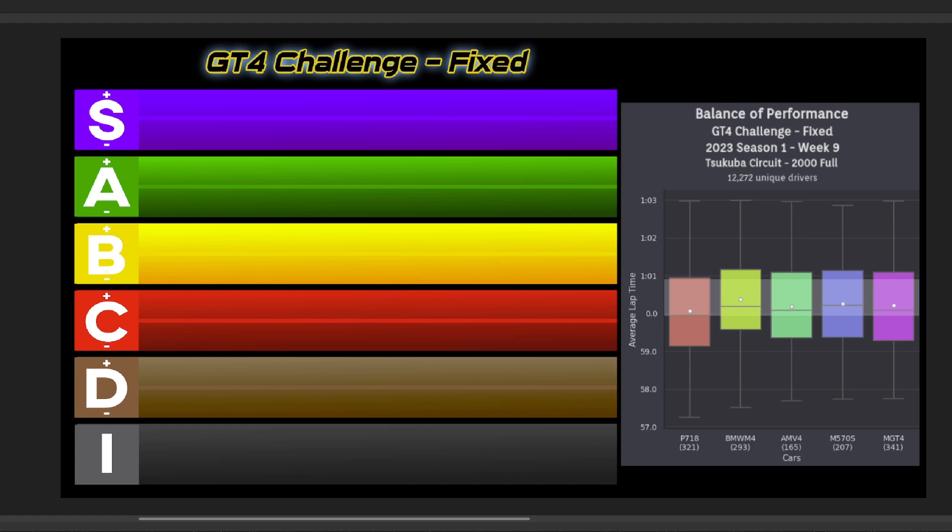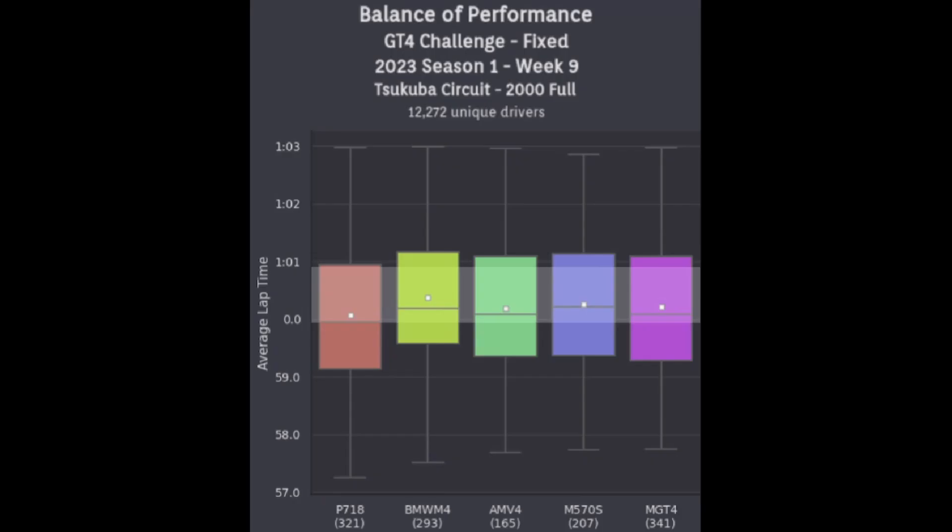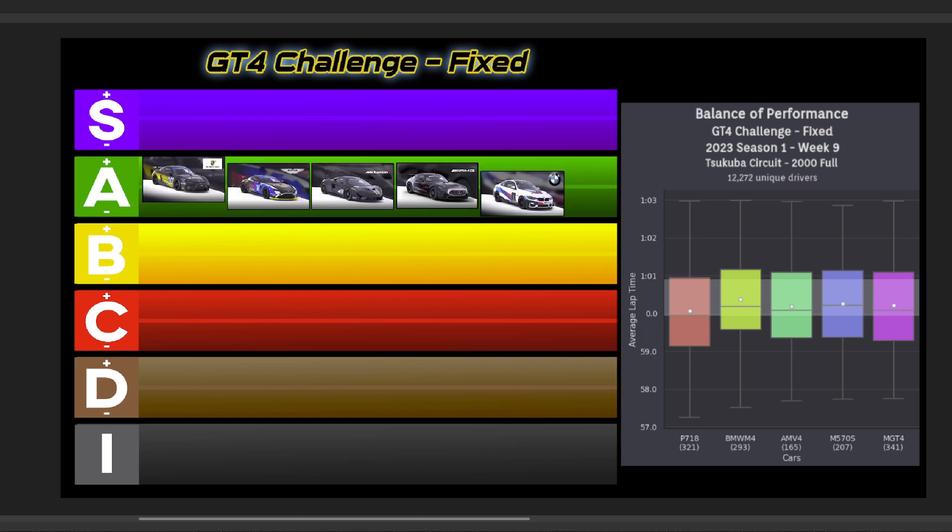Moving to the GT4 Series, which goes to the Free Track as well this week — it's Tsukuba. And for the Fixed Series, in what might be the most even BOP we've seen all season, all cars are under a half-second off from each other in the median average lap pace. The Porsche finally moves out of the bottom tiers to an A+. The Aston Martin, McLaren, and Mercedes all going A, with the BMW going A-. So here's your GT4 Challenge Fixed Tier List for Tsukuba.